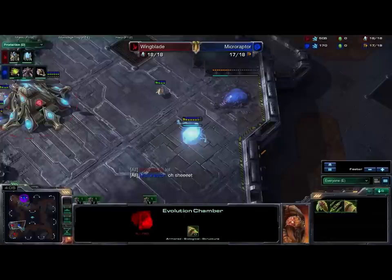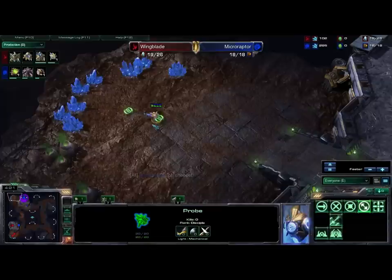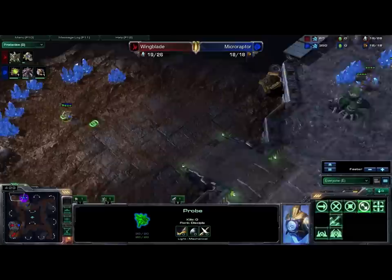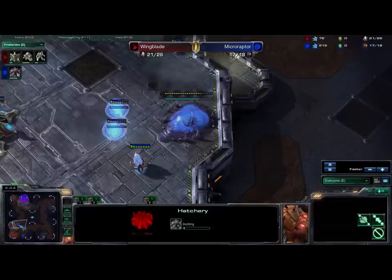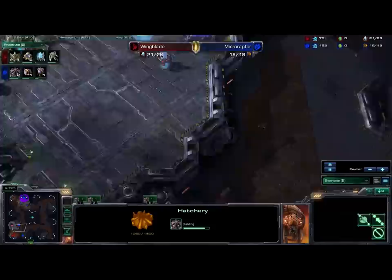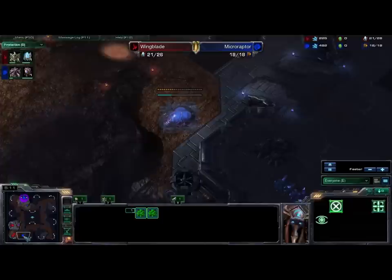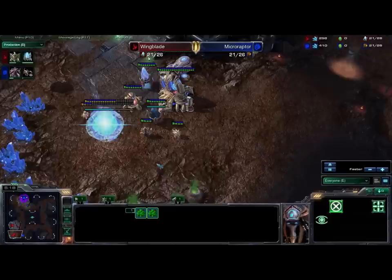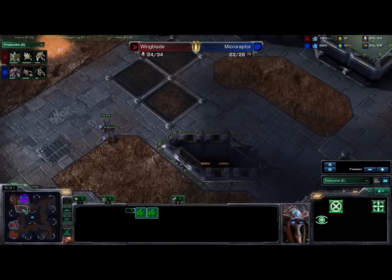5-Year-Old is like 'oh no, he sees my proxy hatch, but that's all right, it doesn't even matter.' You can see Wingblade has a probe patrolling at the natural trying to deny any expansion, but there's absolutely no expansion going down, so that's quite useless — he could have that probe mining minerals. And what do we see here? Another proxy hatch. You can see Wingblade is producing two Photon Cannons right outside of this proxy hatch — that's like 300 minerals being absolutely wasted. And there goes the cancel, so those 300 minerals were, in fact, wasted. The Protoss is just continuing with his standard build and macroing up. Meanwhile, just outside of his base, there's another proxy hatch going down.